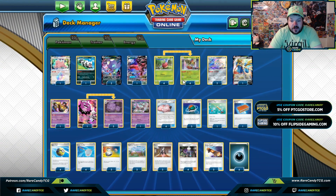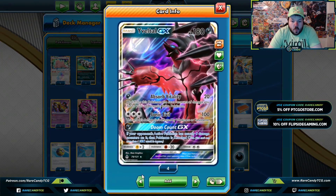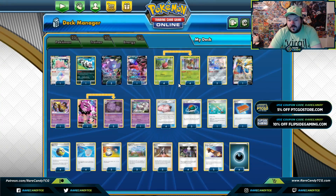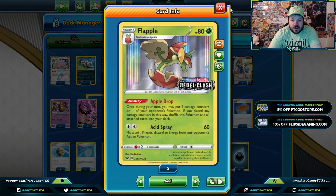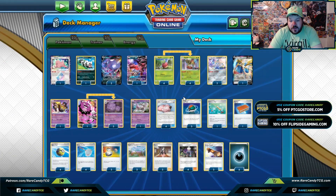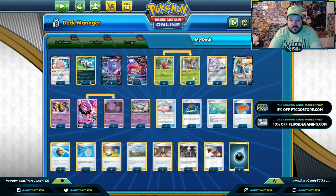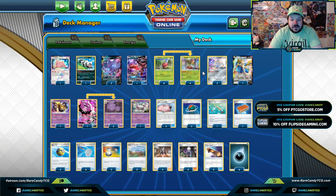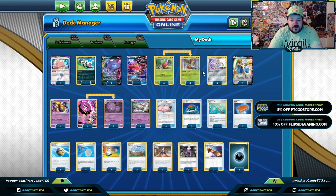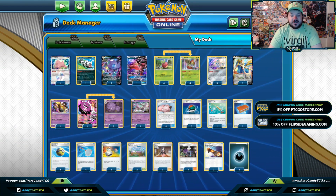With strong Pokémon like Dragapult VMAX being weak to Dark-type, a deck like this seems really appealing. I'm not entirely sure if this variant with Dark-type Pokémon is going to be the best, or if the deck would be better as a purist spread variant with just Flapple and a more enhanced Roxy line. Regardless, I think it's going to be a really strong concept going forward, and we'll see similar decks emerge — so let's jump into some games and see exactly how this deck works out.